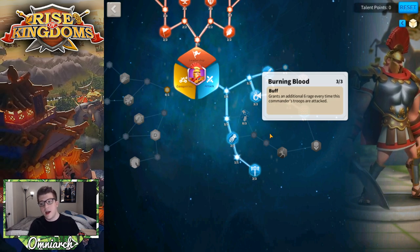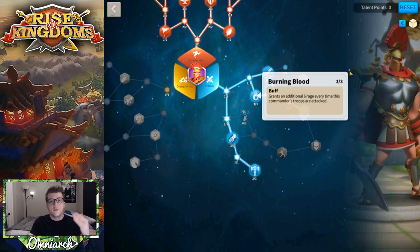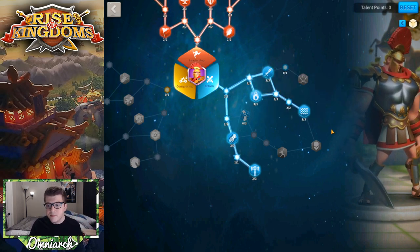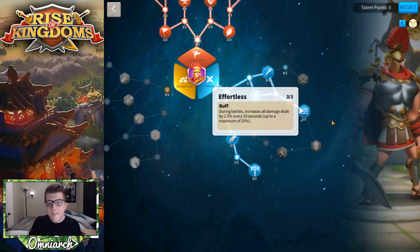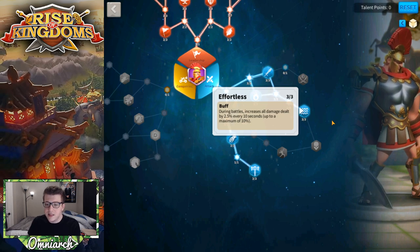Working over to Effortless: during battles, this increases all damage dealt by 2.5% every 10 seconds, up to a maximum of 10%. Basically, as long as Scipio is in a longer battle lasting at least 40 seconds total, it will increase all his damage dealt by 10%. That's really good for a tanky unit, because odds are — especially in a 1v1 — Scipio is going to last that long unless you're versing a T5 pay-to-win player.